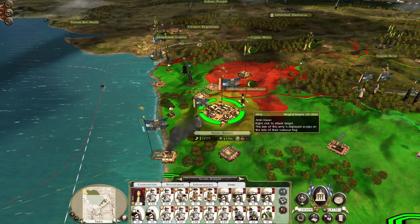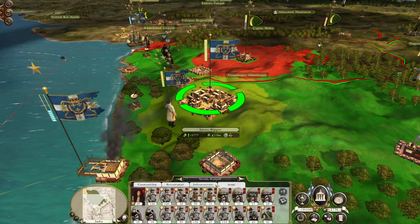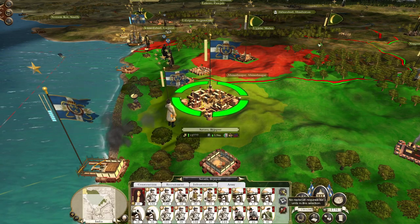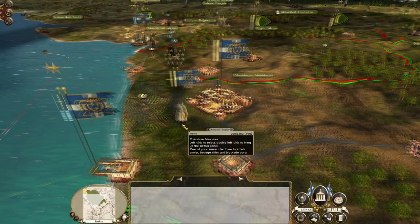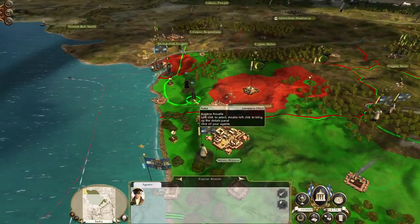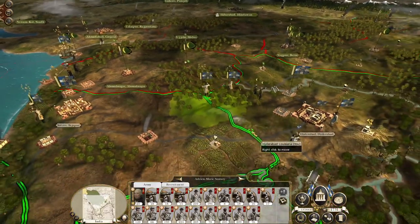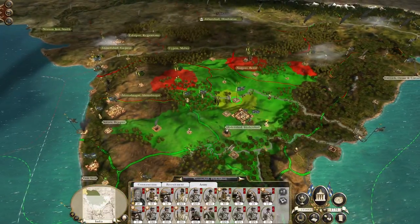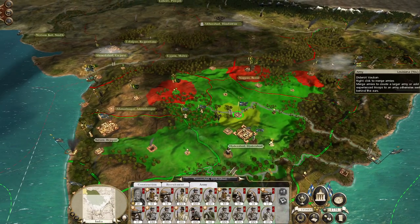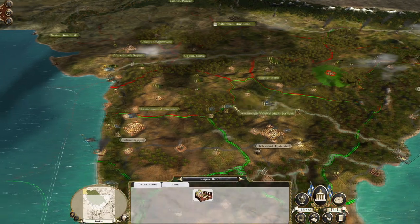Can you guys hit that guy without drawing in the garrison at Ahmadnagar? Yes. These guys are likely going to need to take a few turns to replenish. I don't want them to push onto Nagpur until Didier Vauban has pushed, taken out this force here, and they can attack Beraar from two directions.